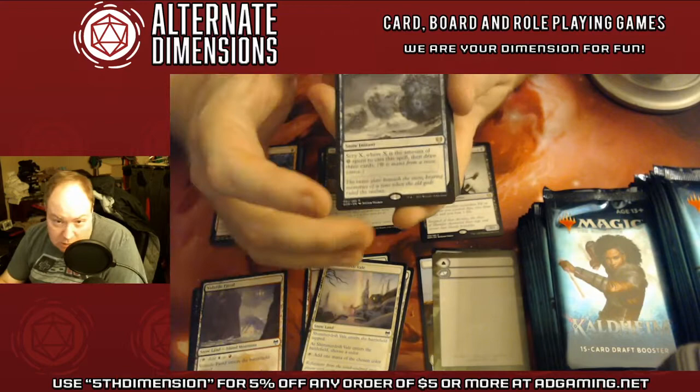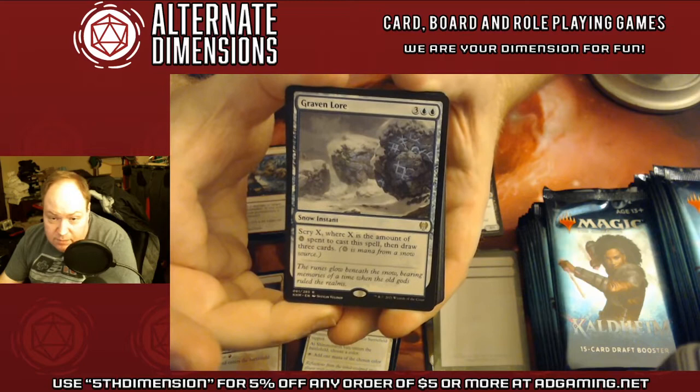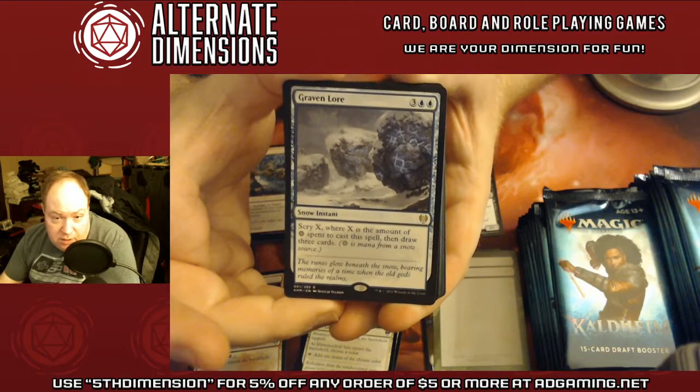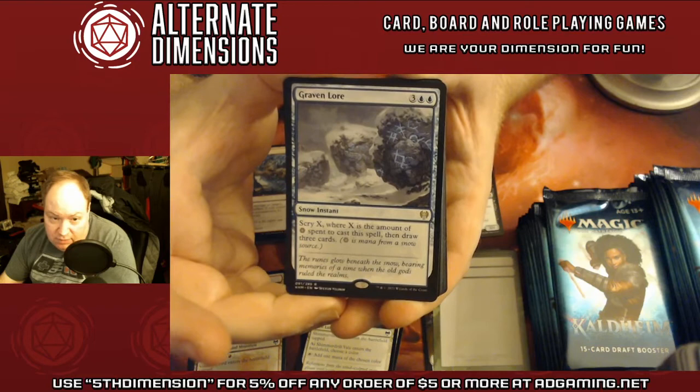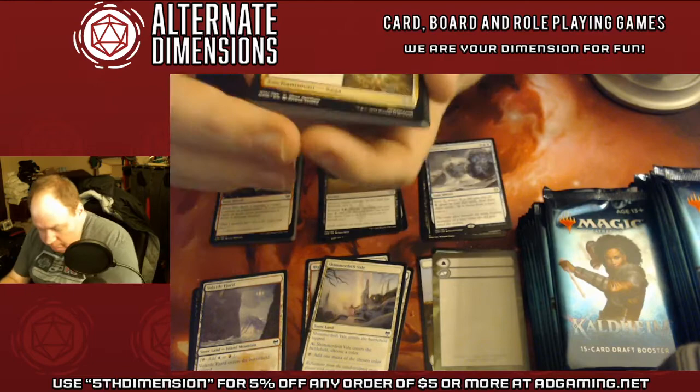Now this is a banger — Craven Lore. It's a snow instant. Normally you pay three and a blue, you scry and then draw three cards. If you don't have snow mana it's basically just draw three for five mana. But if you have snow basics or snow cards to pay for its mana cost, then you can scry up to five cards and then draw three — so you're going eight cards deep in a 60-card deck, or eight cards deep in a 100-card deck. Both are fantastic rates. It's going to be very rare.